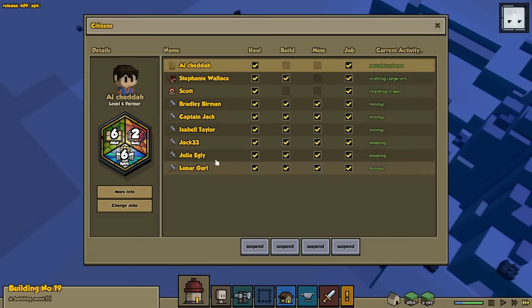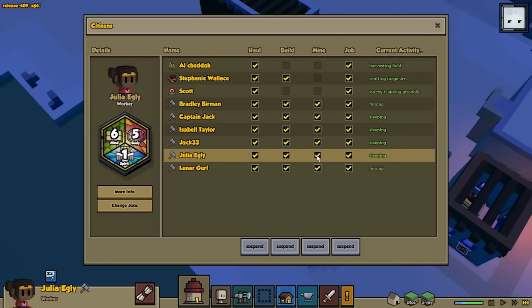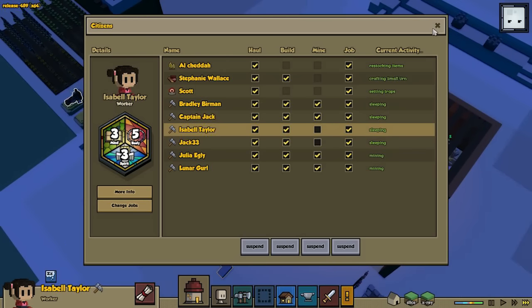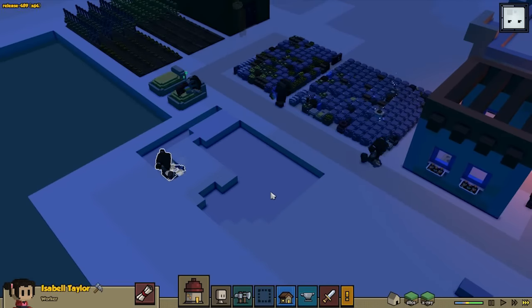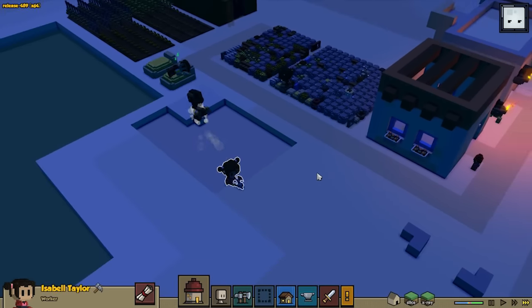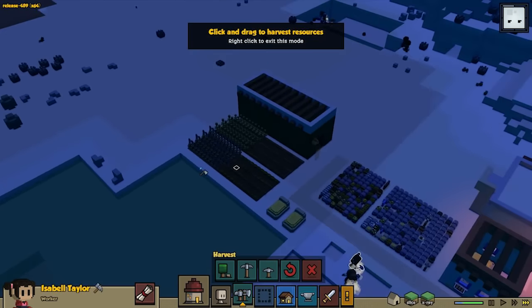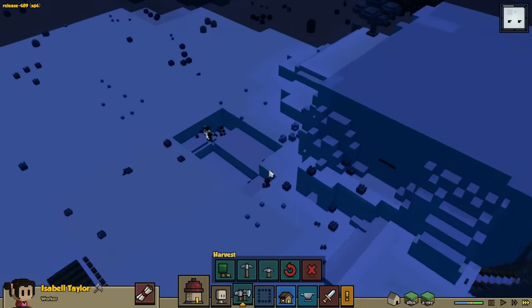And I think I'm gonna change so not everybody is doing mining. I'm gonna remove two. So now they will hold resources, they will build, and they will also be doing their job — which is being a worker. Let's see if that's gonna get done. I think I'm gonna gather a few of these stones. I do see that we have a lot of stones just lying around here, so we might wanna grab those later on as well.